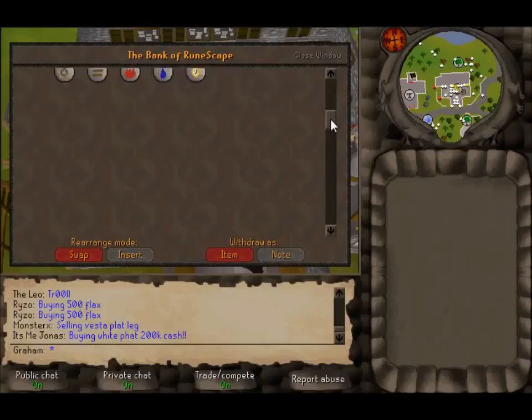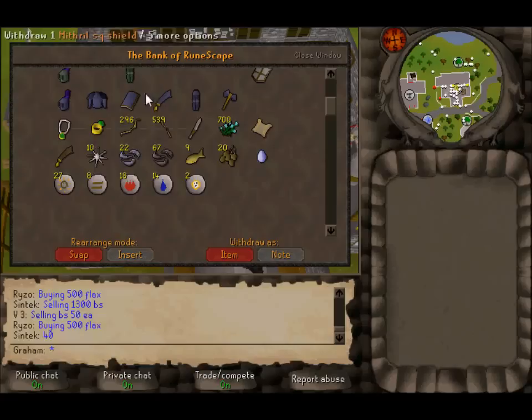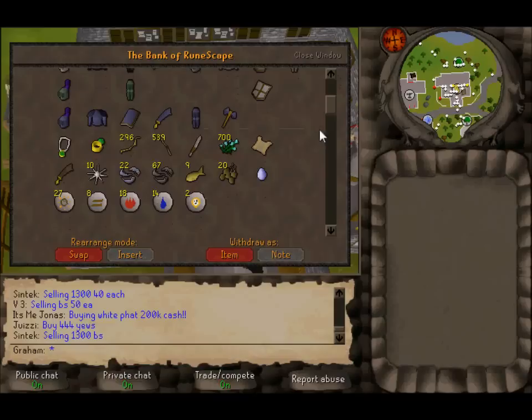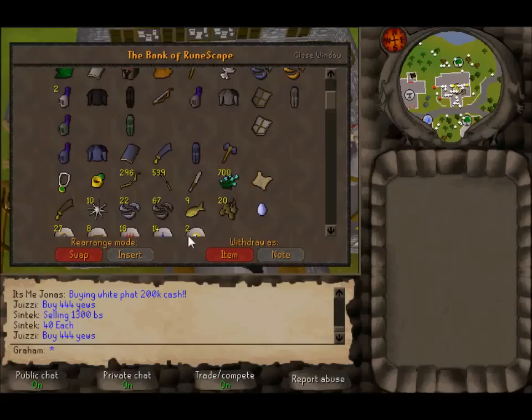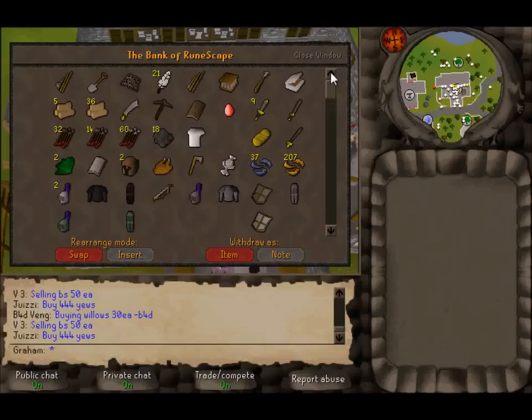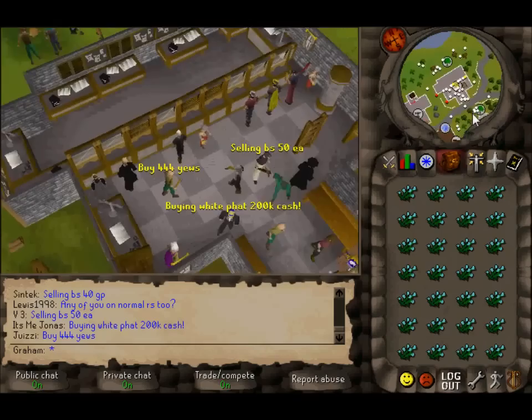I've had like 25k cash pile so far and spent it on flax so I can string my bows and make some cash. Thanks to one guy whose name will remain hidden — this guy gave me full steel, some extra pieces, and black armor as well. Thanks a lot.